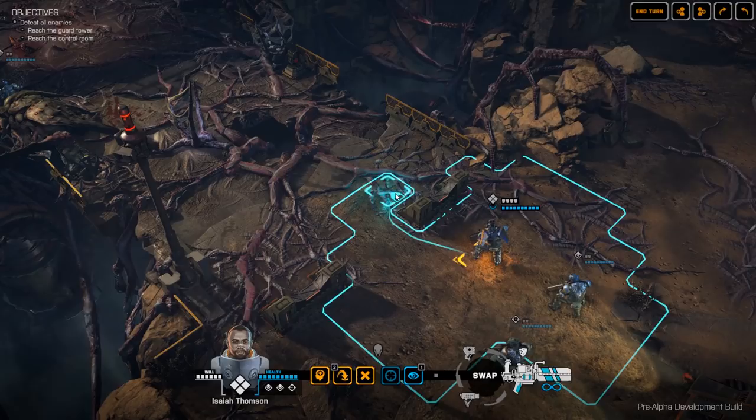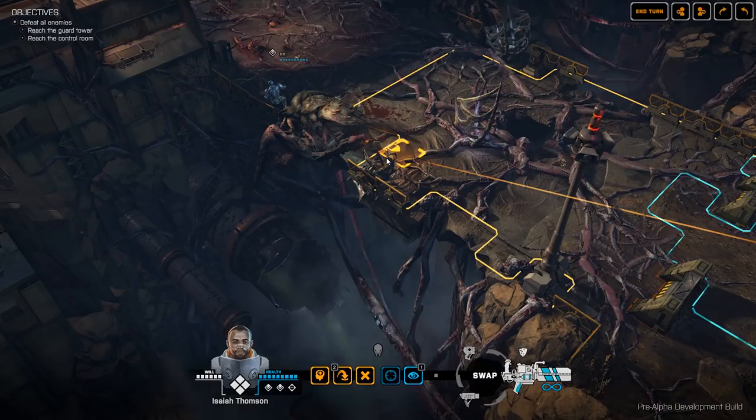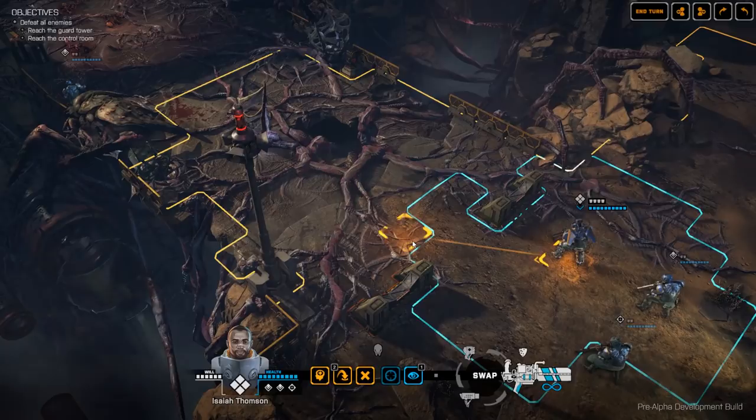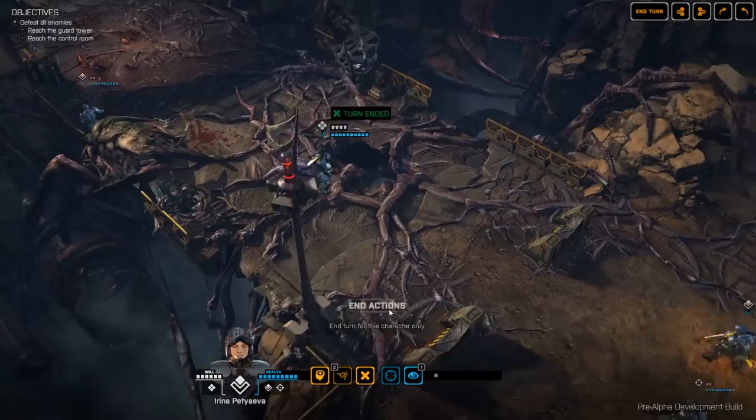Let's move our heavy forwards. From these spaces our heavy doesn't have a shot — I can tell because there's no line of sight indicator. If I move forwards to a space where I would have line of sight, I get a little indicator — you can see that wispy white line travelling towards the Crab Man. So I'd have a line of sight from those spots but not from over here. Let's move forwards, put ourselves in a position to get a better shot on a future turn, and end the actions.